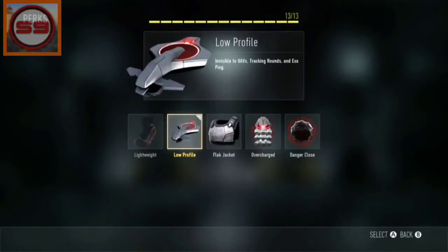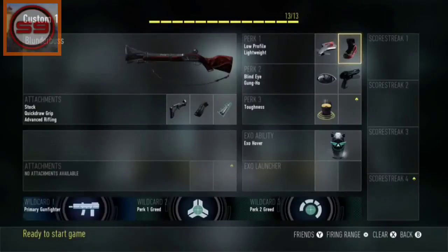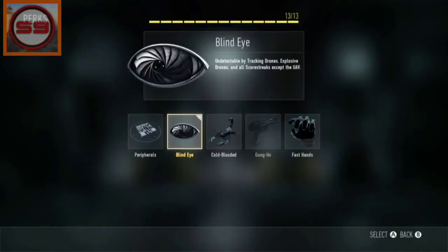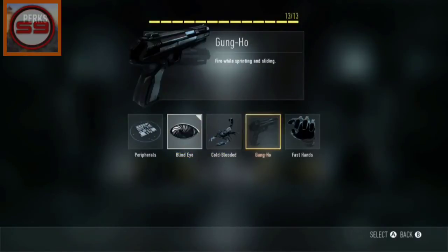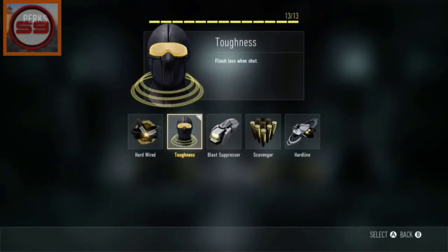Here are the perks I recommend. I'll recommend low profile and lightweight for perk slot one. Perk slot two is blind eye and gung-ho — gung-ho lets you run with the gun so you don't aim in, and you can kill enemies faster. For perk slot three, I recommend toughness.